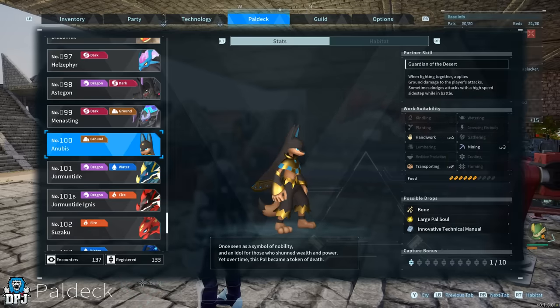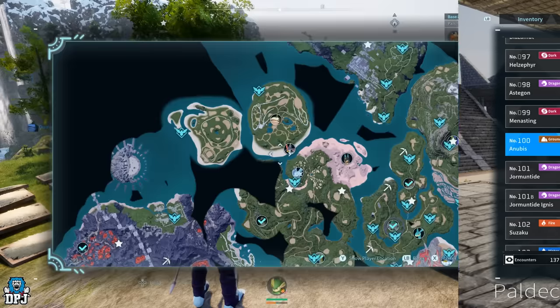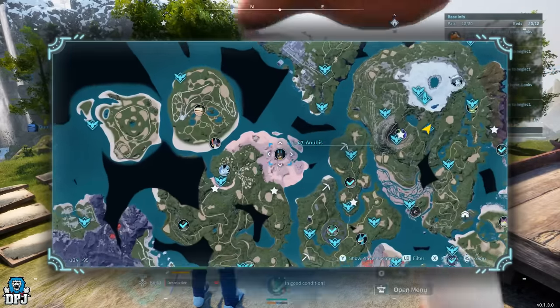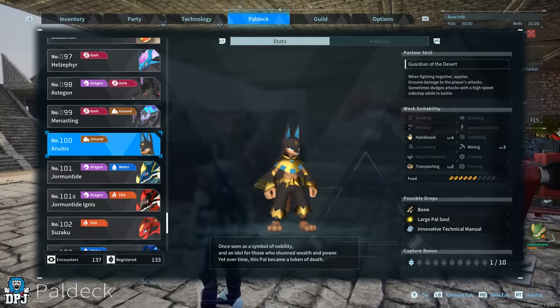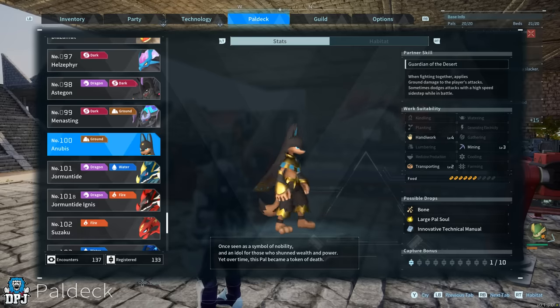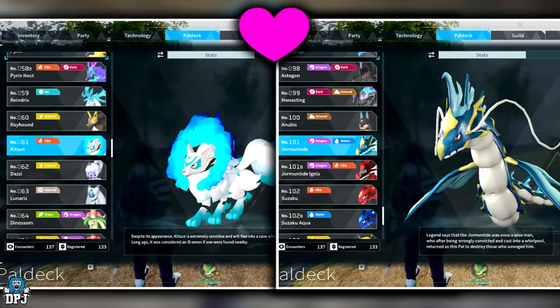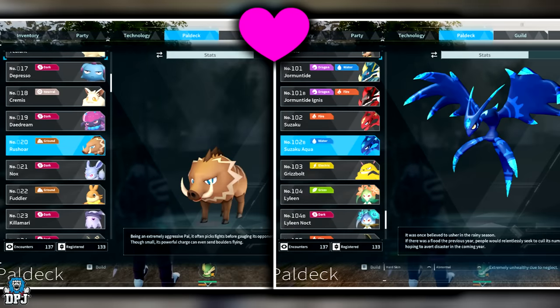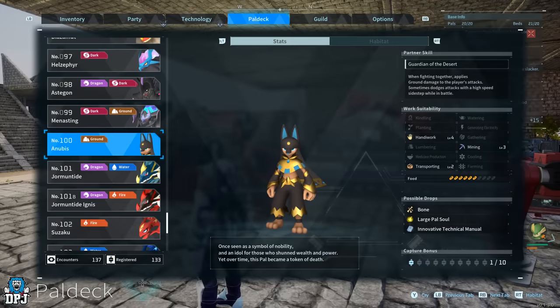For Handiwork, Anubis is the only pal with level four in this trait. Anubis doesn't spawn as a regular pal in the open world — it's found as a world boss on the map at level 47, making it difficult to catch. Alternatively, you can breed Anubis using these pairs: Penking and Bushi, Quivern and Chillet, Ragnahawk and Tombat, Kitsun and Gormuntide, Broncherry and Relaxaurus, Reptyro and Arsox, Aqua Kylio and Menasting, or Jormuntide and Suzaku. Breeding any of these two pairs should guarantee an Anubis baby.